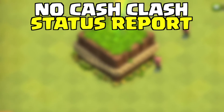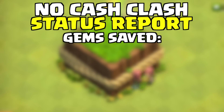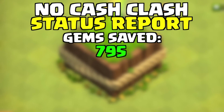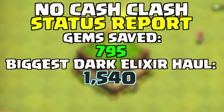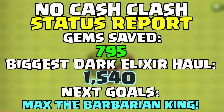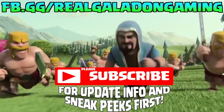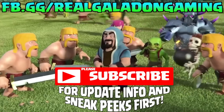Time for the status report. We've picked up a couple of achievements and have a few more to go — 795 gems saved so far. Biggest dark elixir haul of the episode was 1,540 dark elixir. Our next goals: it's all about the dark elixir, it's all about maxing out the Barbarian King. That's what we're focused on, and we'll get to Town Hall 8 before you know it. If you watched all the way to the end, that makes you true hashtag GaliFam — I love and appreciate every last one of you. Get out there, make the best of your day, be kind to people, and I'll see you back here tomorrow for more fall attacks.